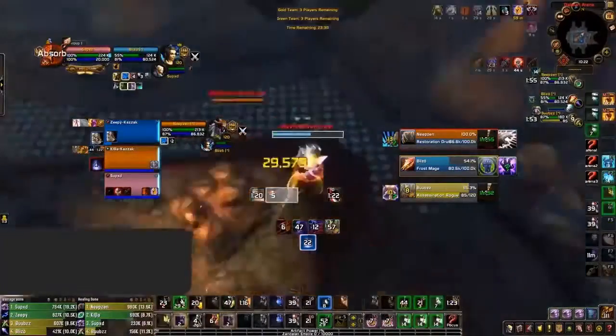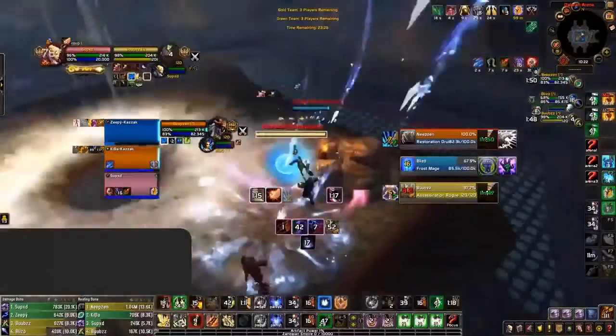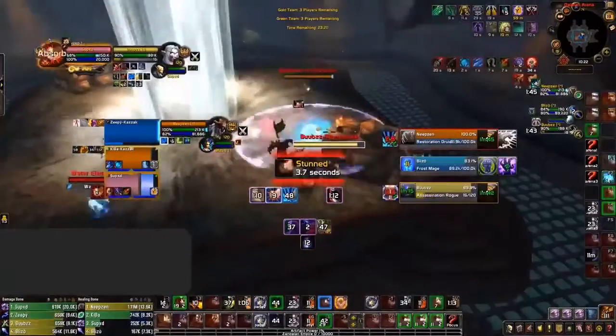Here I'm keeping an eye on both Kidney Shot and Bash. As I see Kidney Shot is about to come off cooldown and Bash is ready, this indicates to me that the opposing team is about to set up a kill attempt with some cross CC. So I use this information to be ready to use Blessing of Sanctuary to remove the stun from my healer if they mistime their cross CC — which is exactly what happens.